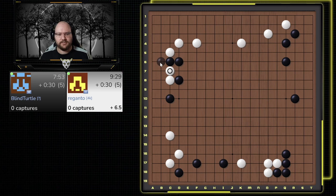He's just trying to connect under. If I just connect here, I'm not really getting anything and I have to come back and connect anyway. So we're going to be a little bit more aggressive here — hane, connect, and peep. This is my weakest group. There is still some aji here, but I don't really have time to play it yet because I need to defend. I don't want to let him peep here, so I think I'm just going to defend like this.